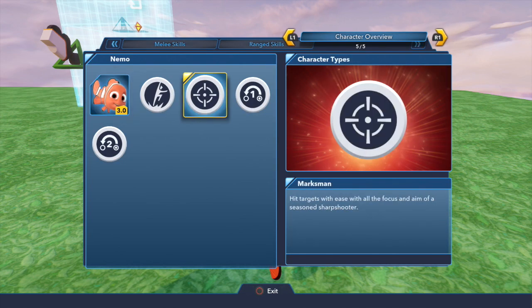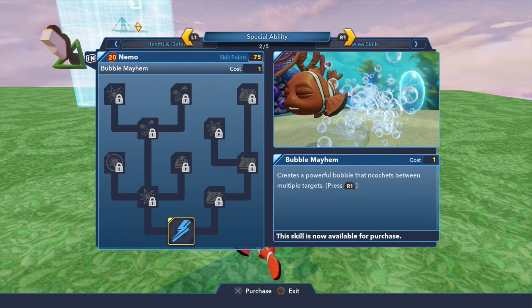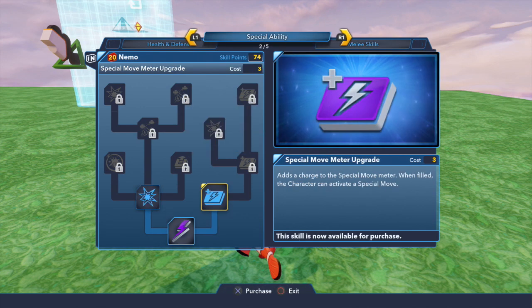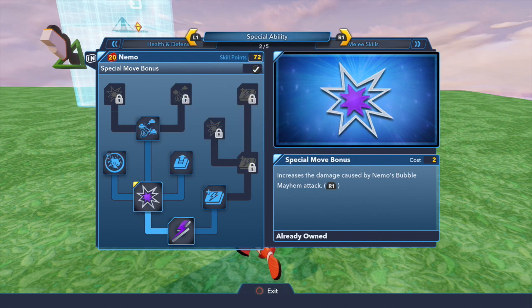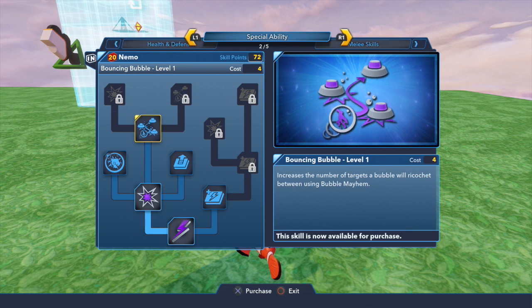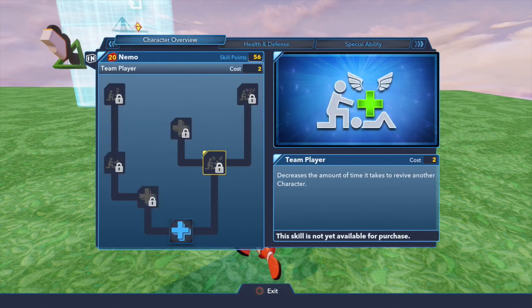That's just the overview. I'm not that worried about health — if I can have damage, I'm not worried about it. Let's work on the special move meter upgrade and fill so the character can attack. Increases the damage caused by Nemo's bubble mayhem attack — yeah, let's work on damage. Also increases the number of targets the bubble will ricochet between using bubble mayhem. That might come in handy if we get overwhelmed later. Let's increase it even more and get some more damage, because the more damage and the more things it bounces off of, it might help us.